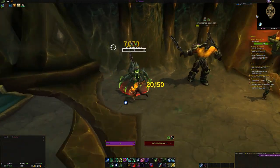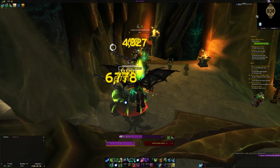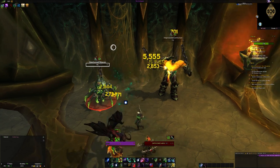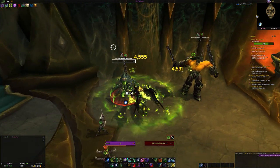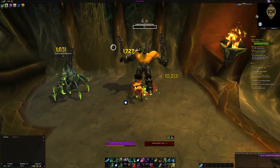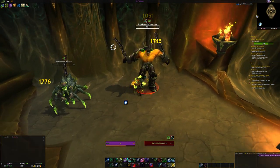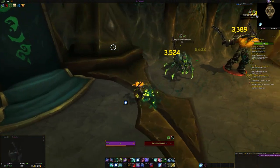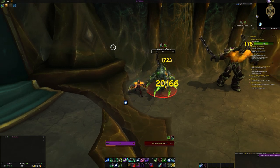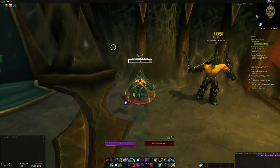Havoc has some really strong cooldowns, especially AoE cooldowns, so you can pop off in combat and get some really good results in quite easy steps. The basic rotation is to use Demon's Bite to generate Fury, cast Chaos Strike if you've got 40 Fury or more, use Eye Beam on cooldown, and keep your Immolation Aura buff up as much as possible. For AoE it's basically the same — the only difference is that you want to use Blade Dance when there are three or more targets around.